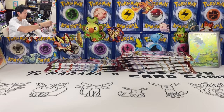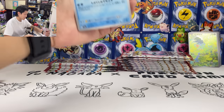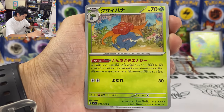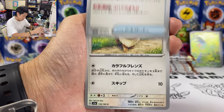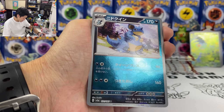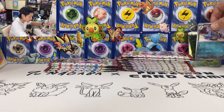Oh my goodness — Charizard! Can't believe I flip. I do the card trick and it's Charizard. We got Gloom, we got Ember, we got Eevee — I wish I could pull Eevee. Master Ball! Alakazam. And we got Nidoqueen. Let's put them at the back — I'll sleeve all the cards after the video.